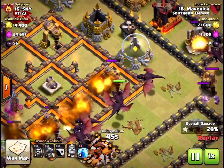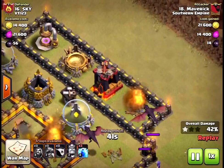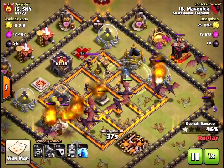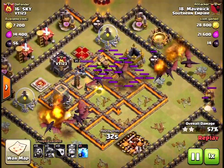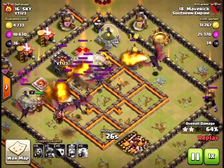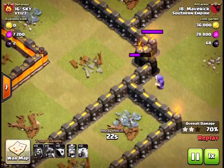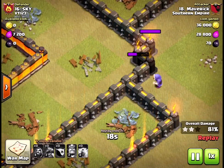I think my base has improved quite a bit from when I started. He still has his lightning spells left, and he lightning-spelled the hidden Tesla, then lightning-spelled the Queen — I have no idea why he did that. Look at this lonely wizard just hitting the level 10 wall. He actually went around — he was smart.